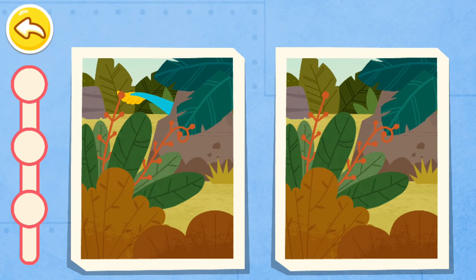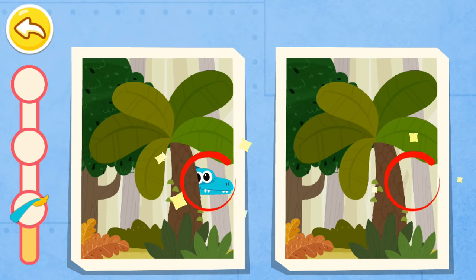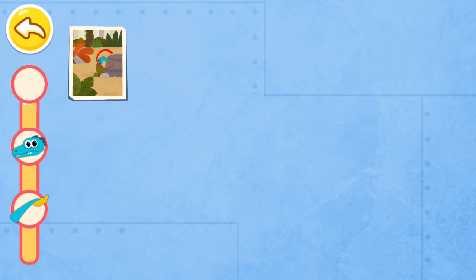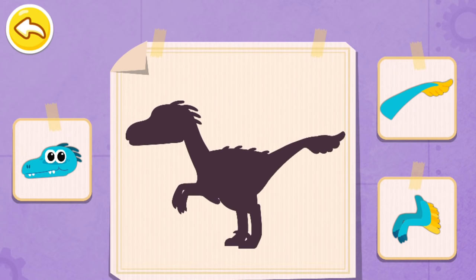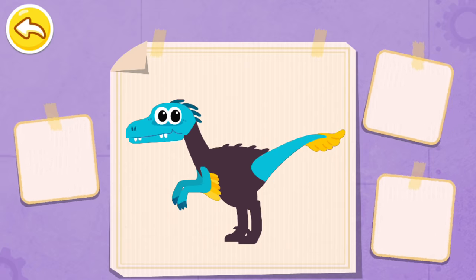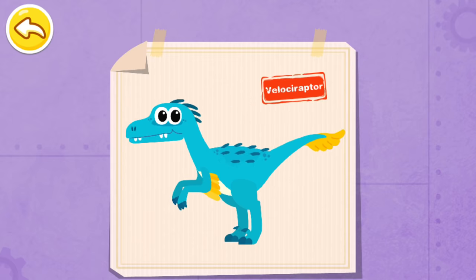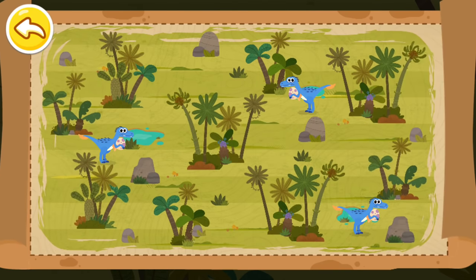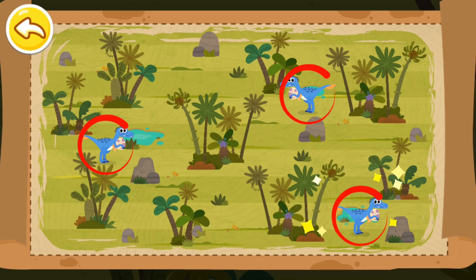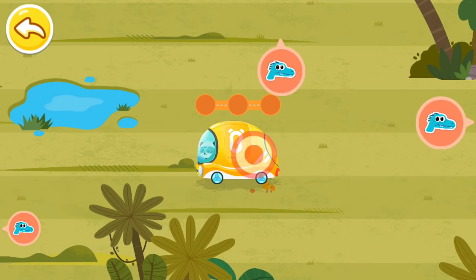Let's check out the differences between these two pictures. Let's piece them together and check out who the thief is. Velociraptor! It is confirmed that the Velociraptor is the thief stealing the eggs. Let's look for the place where the Velociraptor frequently appears on the map. A Velociraptor is found here — let's drive a Tuk-Tuk and find the Velociraptor!